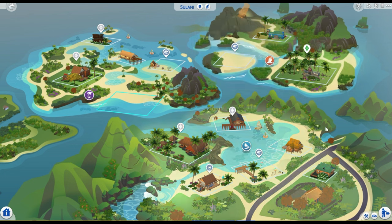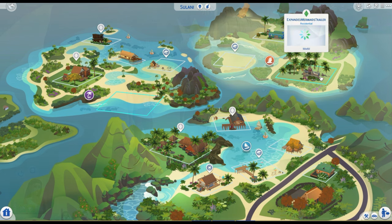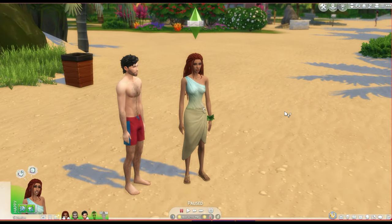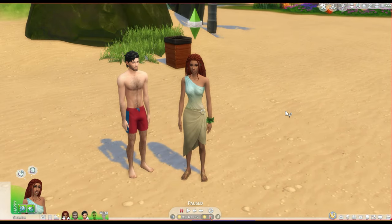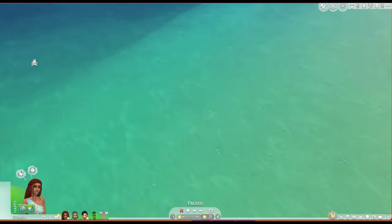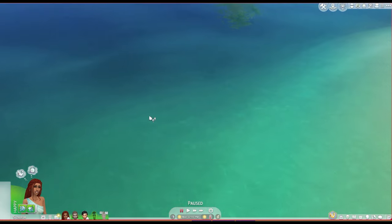So without further ado, we're going to hop into our lot and get started. We are loaded into the lot now and we've got our test sims here that are going to be showing us the elements of the mod today. You might recognize them from the trailer that came out last week. We have Maya Ocean and we have Erin Maritime. First I want to go through the basics and show you what you can do with the ocean here.